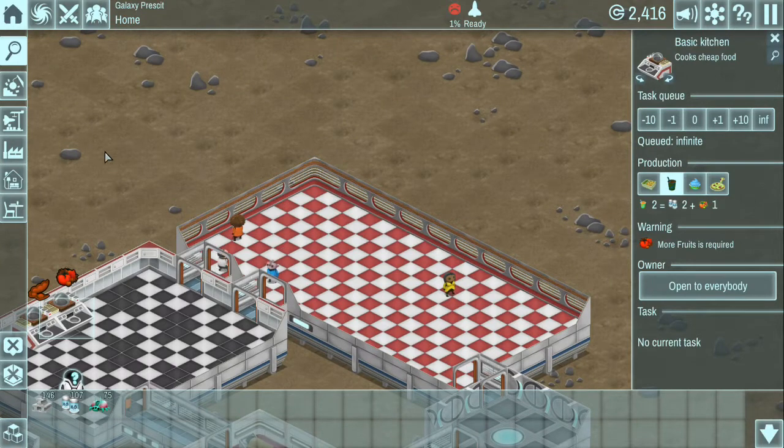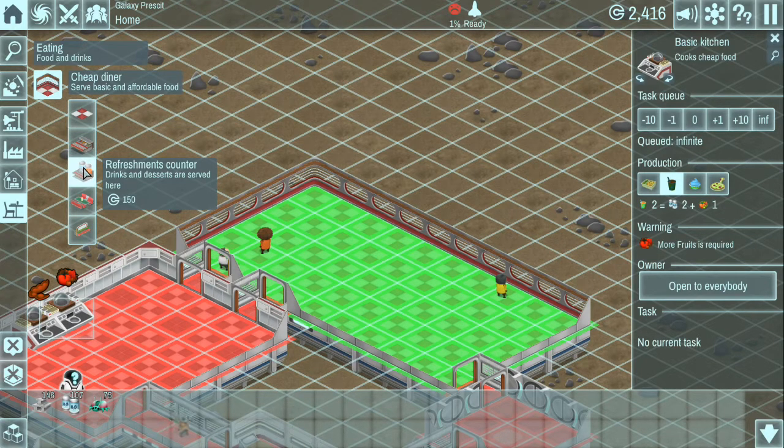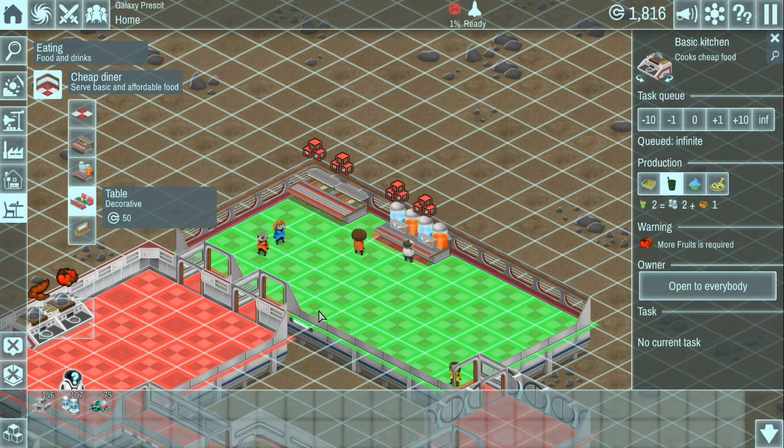So we're going to have to go out and get stuff. In the cafe I want to go ahead and put lunch tables - consumable food for restoring morale - a refreshments counter for drinks and desserts. Tables and dividers are simply decorative and won't be used. Let's go ahead and put in a lunch table here, maybe turn it around this way, another lunch table, and then we'll put in a couple of refreshments. Notice once they get built that's when the money comes out.